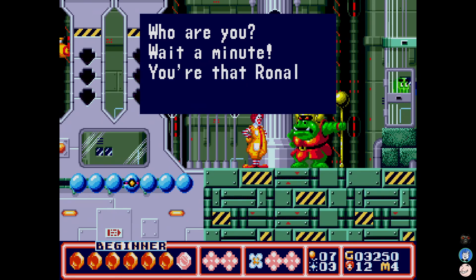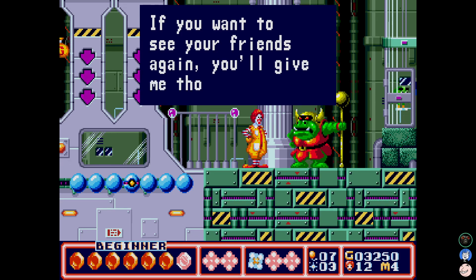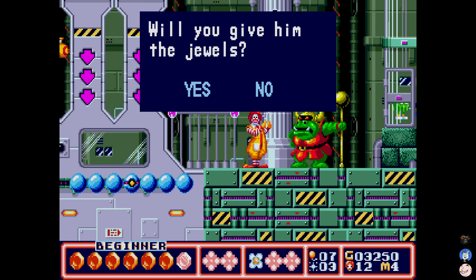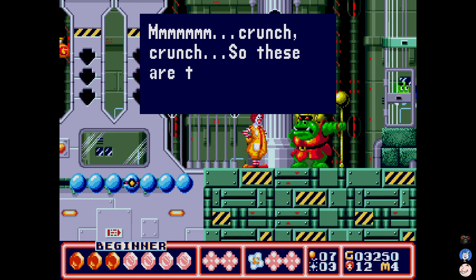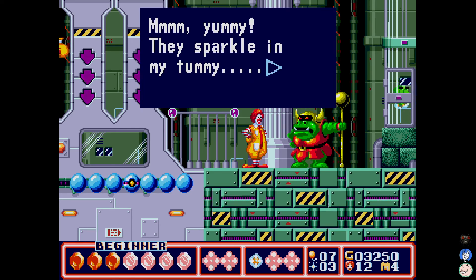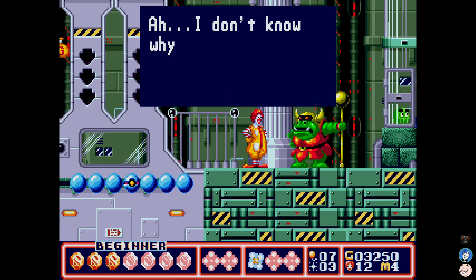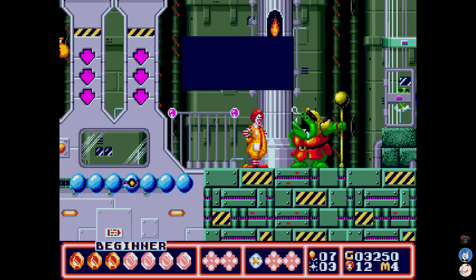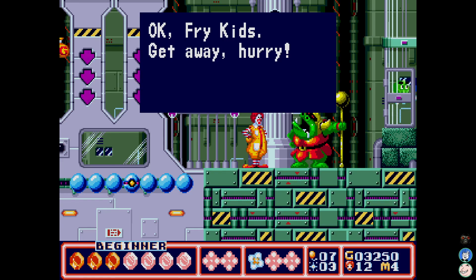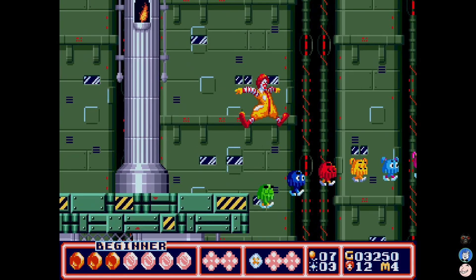Okay, so we have to be on this platform — this is hard. It gives you barely any time to jump and react. You basically have to, as soon as you see it, you have to jump. 'Who are you? Wait a minute — you're that Ronald clown, aren't you? If you want to see your friends again, you'll have to give me these jewels.' Sure, we'll give them the jewels. Shout out to you, dude. So these are the famous magic jewels.